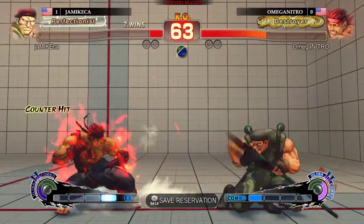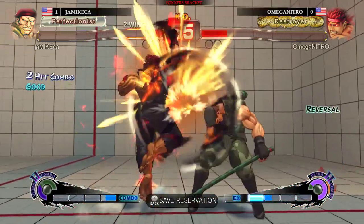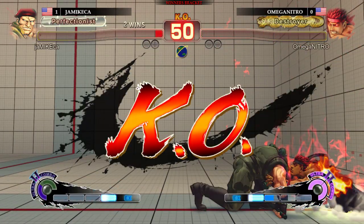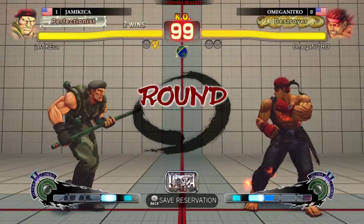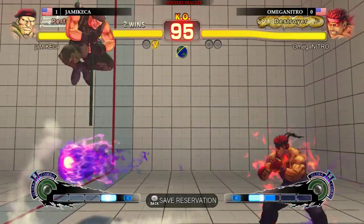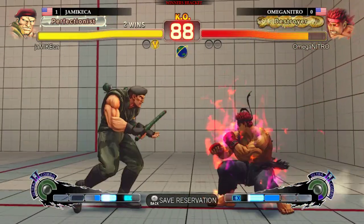Holland getting knocked down. Rolls over into the corner. Here's the throw. Very late cross-up, but misses the link. Gets the roll — steals the round! Holland's on death's door here. Jamaica on match point here, possibly to take the whole thing. Cross-up again. Takes the throw! There go the tech throws — it's about time he showed up.